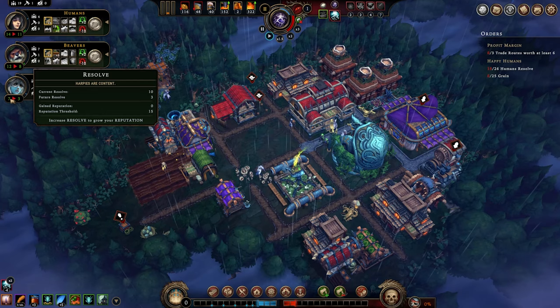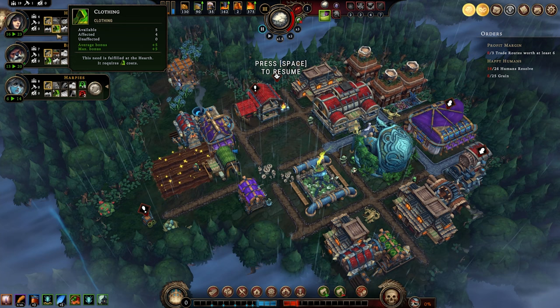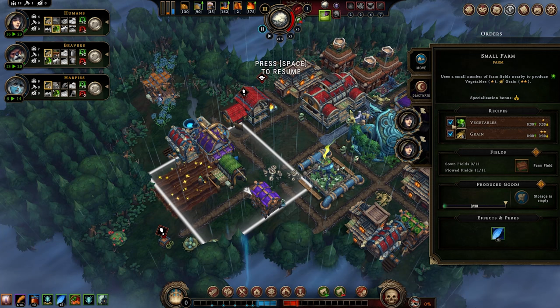Just like that, it's year three. Not only is it year three, but you can see that our resolve is now boosting up to 23 as a result of having access to coats and things of that nature. So now all we would need is grain — we're working on that. Let's actually take out the veggies for this time around and we'll do that in the future.